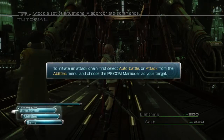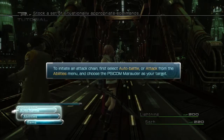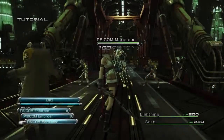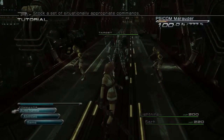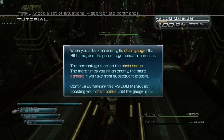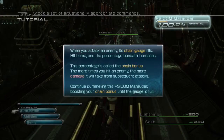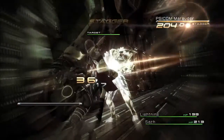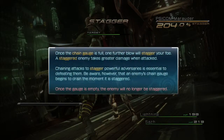If you initiate an attack chain, first it's going to auto-attack, then choose Marauder as target. Chain gauge: when you attack an enemy, a chain gauge fills. Hit them, and the percentage beneath increases — this percentage is called the chain bonus. The more times you hit an enemy, the more damage it takes from subsequent attacks. Continue pummeling the Marauder and boosting until the gauge is full. Once the gauge is full, one further blow staggers your foe. If you stagger an enemy, it takes greater damage. Chain attacks are essential to defeating powerful adversaries. Beware, however, that an enemy's chain gauge begins to drain the moment it's staggered.